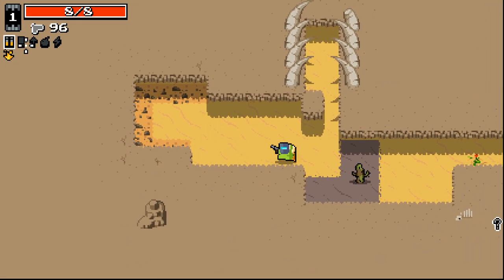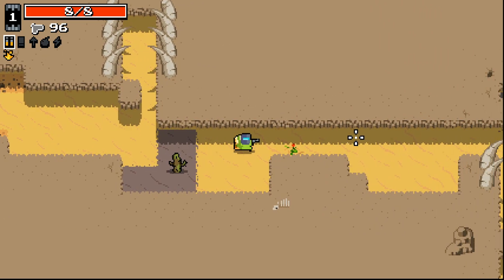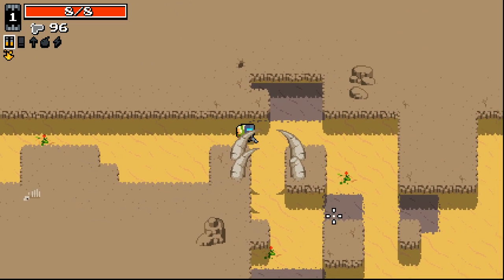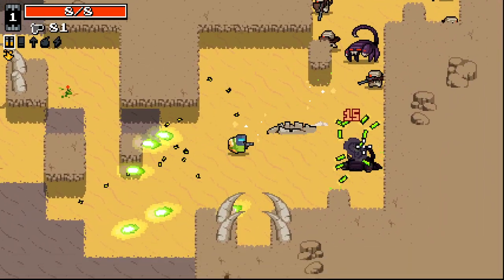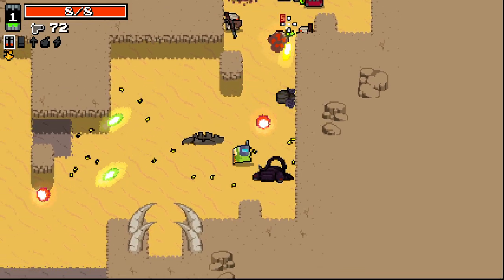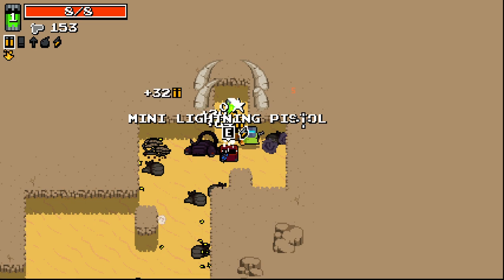I'm excited to see what we've got going on here. We started out with — I believe that's fire as our mod. I'll have to see how combining weapons works. Getting lower tier weapons early on is going to be a little rough to start with. Okay, I think we've got explosive, actually — oh no, it is fire.